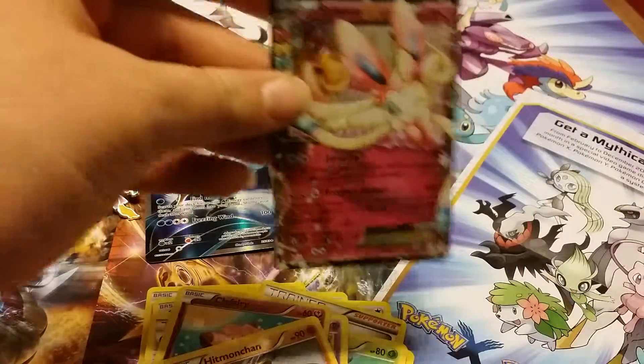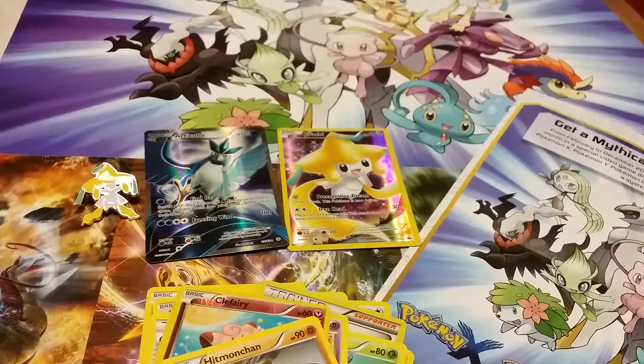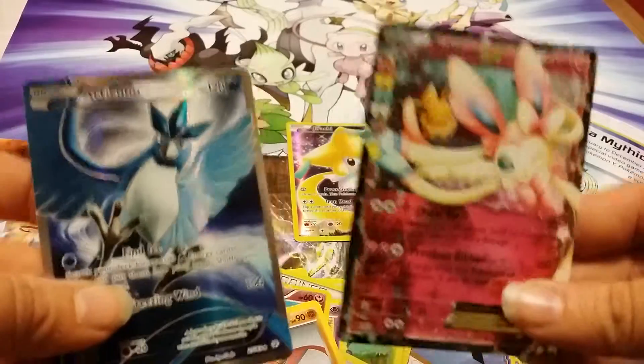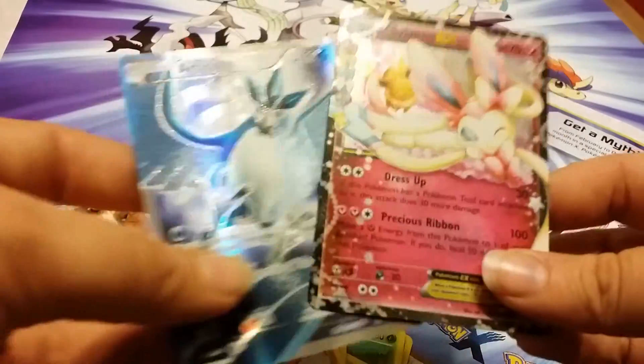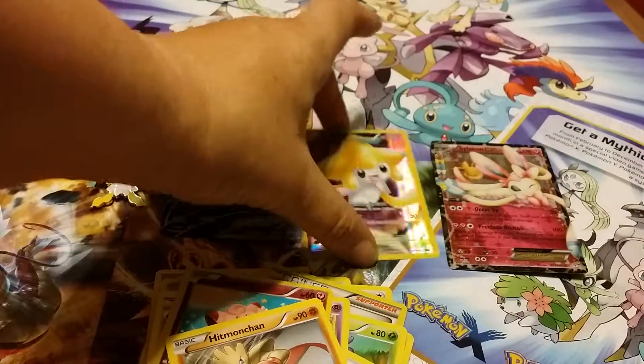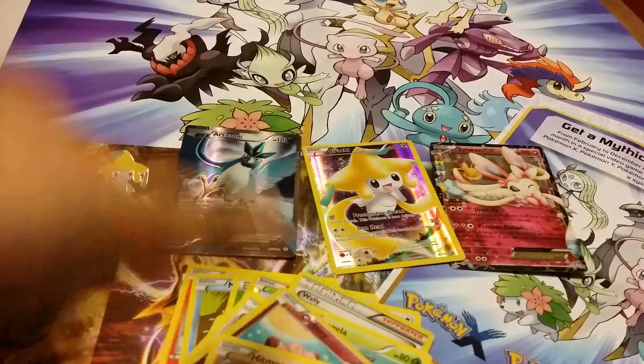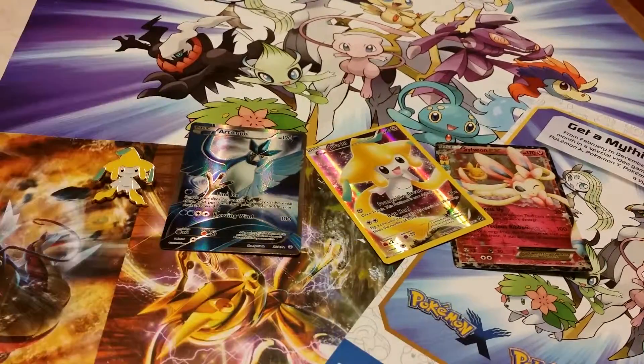So I actually have this Sylveon already, I was hoping to get the full art. But we managed to pull the full art Articuno and a Sylveon EX. And then we have the Jirachi promo. I hope you guys enjoyed that video. Make sure to like, subscribe, and I'll see you guys next time.